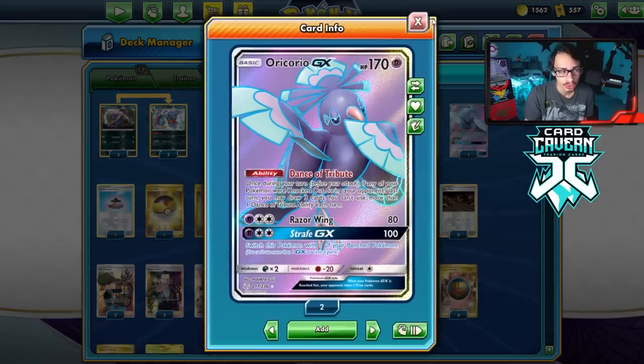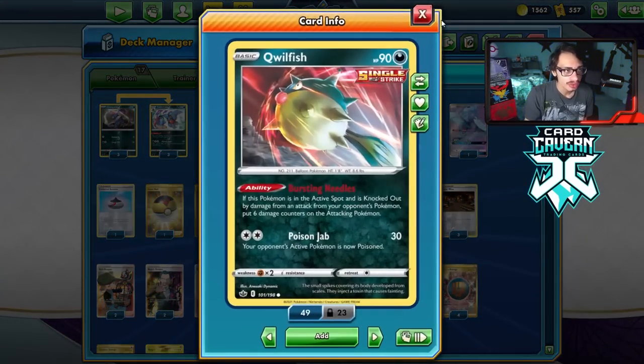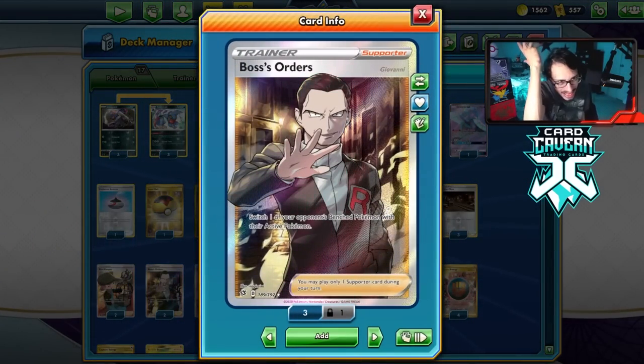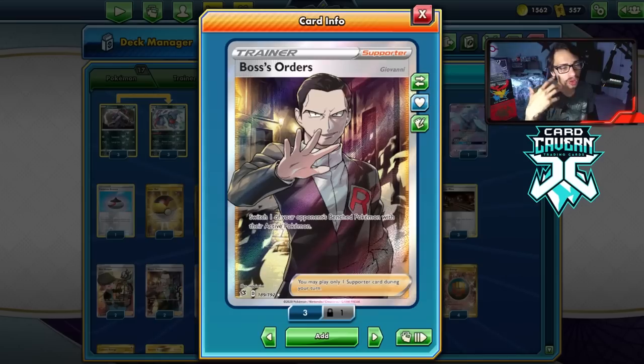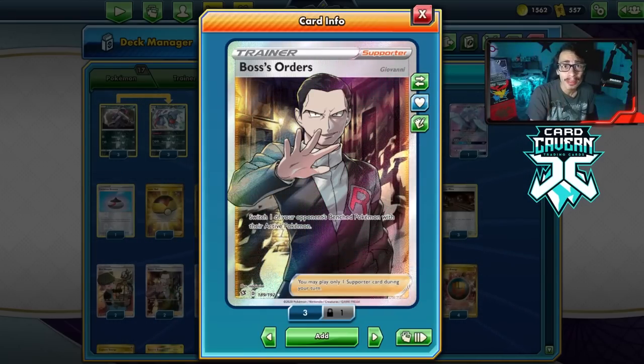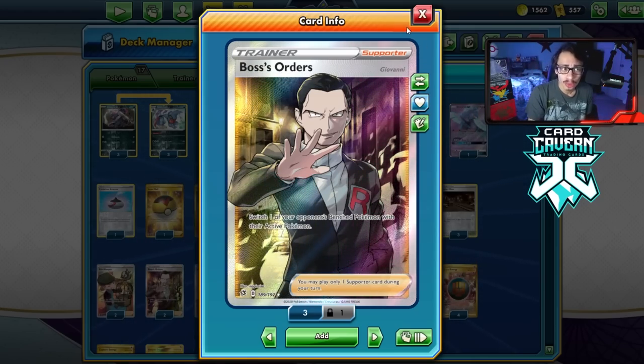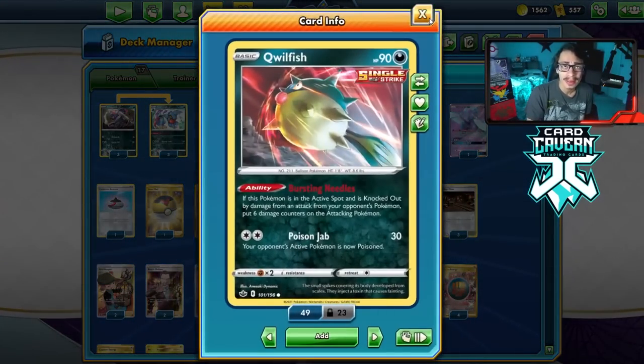The only Achilles heel this deck really has is Zoroark and Boss's Order altogether. Quillfish does kind of get bodied by Boss — it's just the unfortunate reality of this card being in our standard format. It gatekeeps a lot of these fun strategies, but if the opponent doesn't play Boss's Order, the Quillfish gets to reign supreme and have that ability damage them.